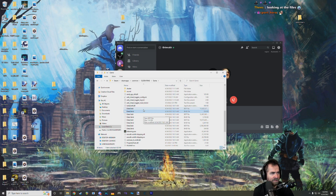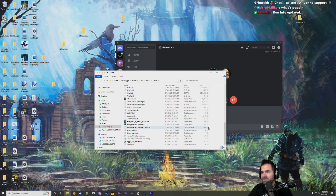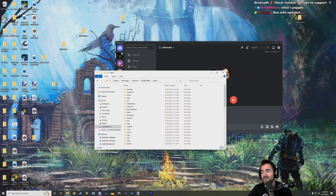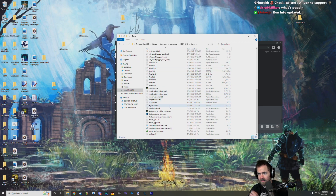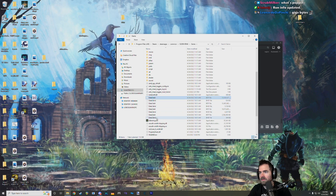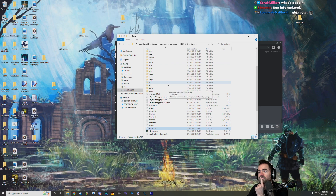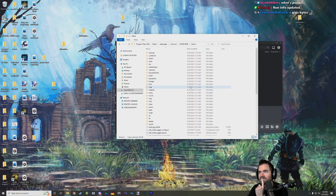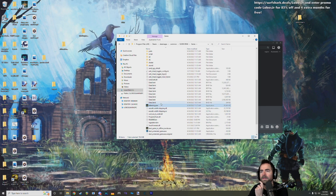Those big BDT data files that are many gigabytes large just have all the other files in the game glued together — almost all of them. Regulation.bin is one exception that's left outside that big set of binders. All UXM does is unpack those files to loose folders you can see now, which are very reminiscent of past games like Dark Souls 1. It also edits the Elden Ring executable to load from those unpacked files rather than looking inside the big BDT files.